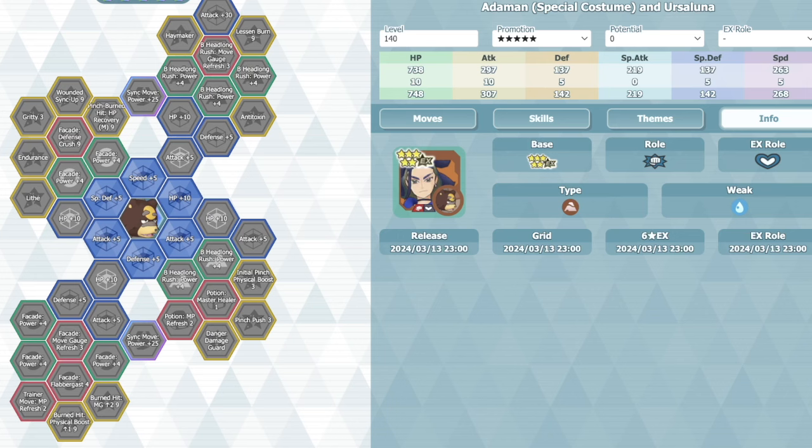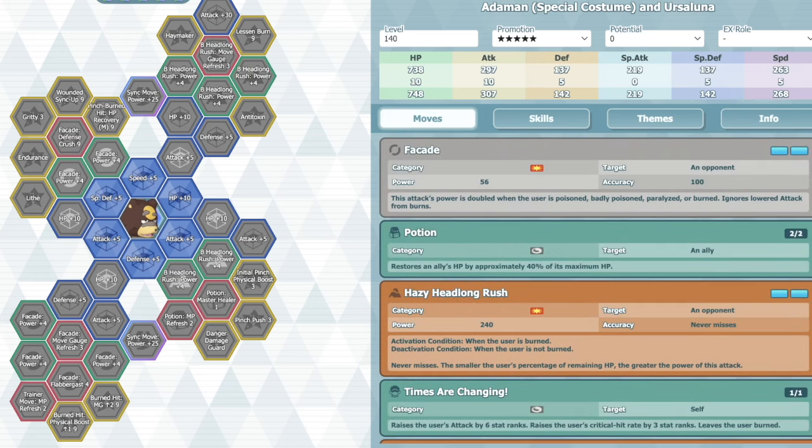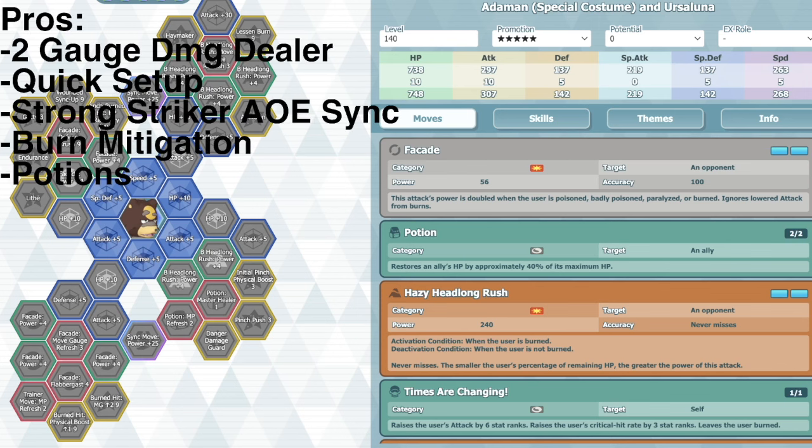So this one is a Striker with a Support EX move. For a striker, it is a two-gauge damage dealer. It's a two-gauge move that does some pretty good damage - 240 base power, 505 with the B move. The activation condition is pretty easy too.